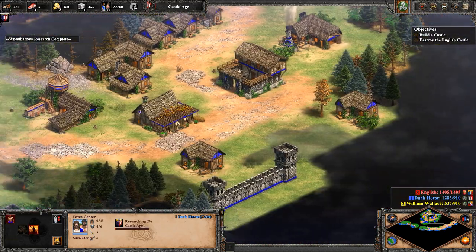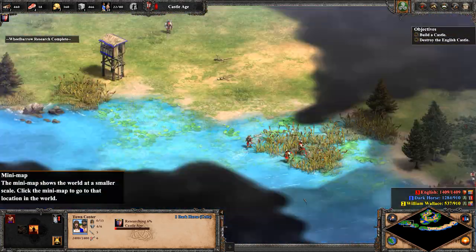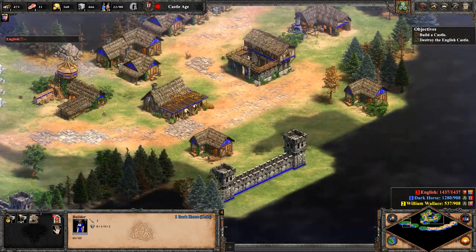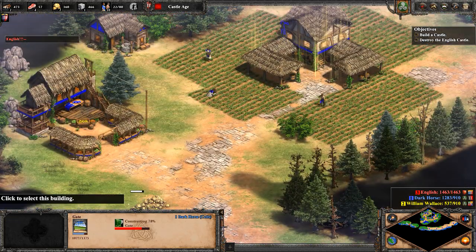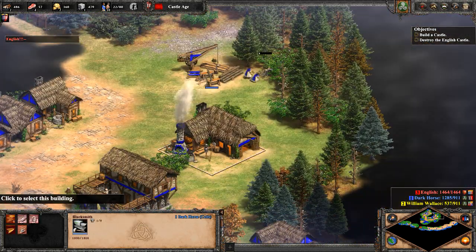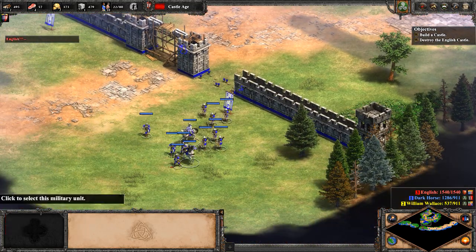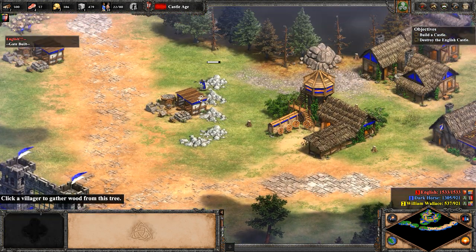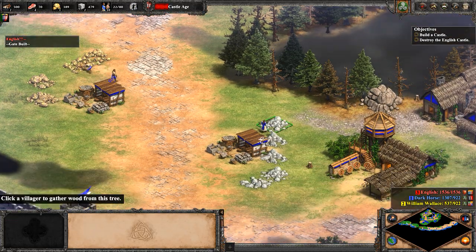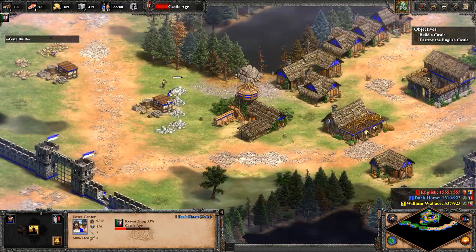Advancing to the castle age. We've got to build a castle, and we've got to destroy the English castle. I believe the English base is down here somewhere in that general vicinity. So our gate is being built and we're going immediately up to castle age, which I hope works out for us. There's going to be one of these villagers on stone. I'm hoping to be able to build a castle by the time we get up to the castle age.